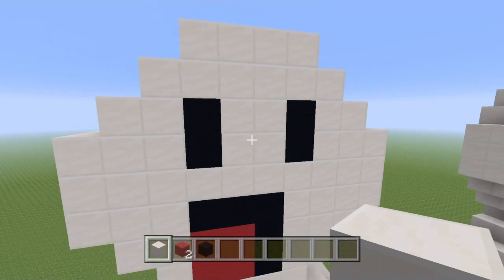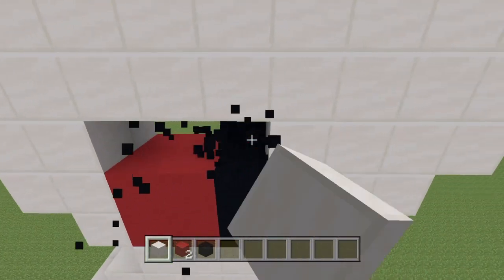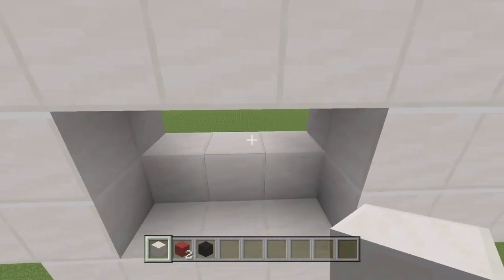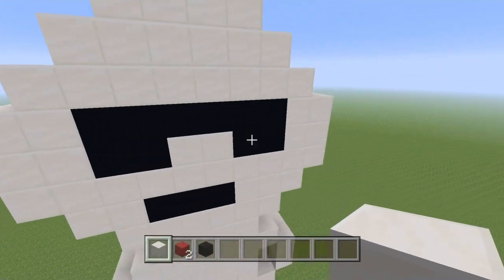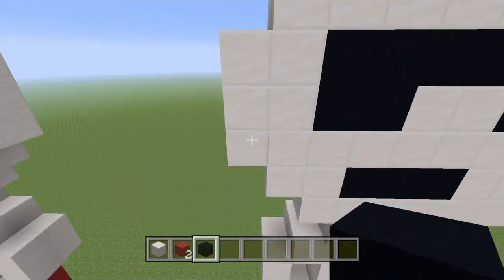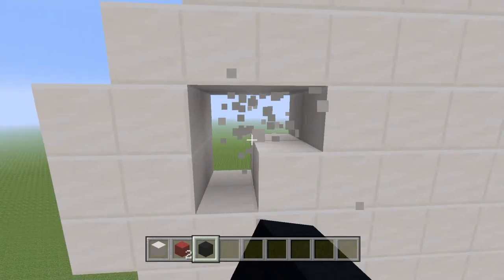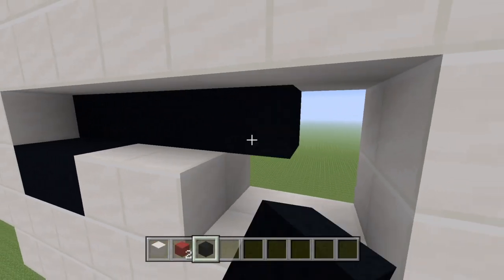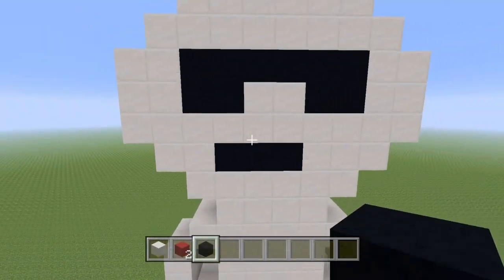Now let's come up to his face and make the serious expression. Knock out the smile and eyes and fill them back in as plain quartz. For the shades, come two in from the top on the three-block section — that's where the lenses sit, same on the other side with a gap in between. These definitely look like police or military shades, which is the right design.